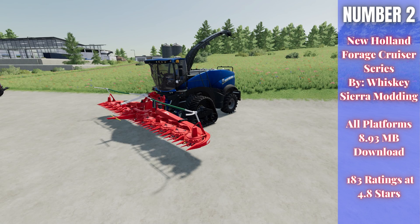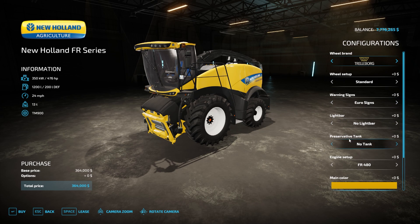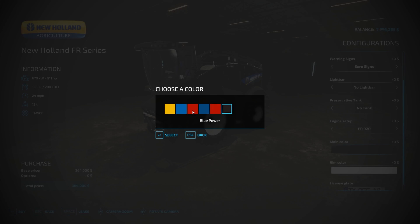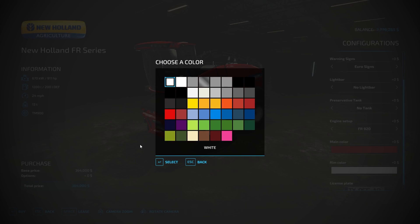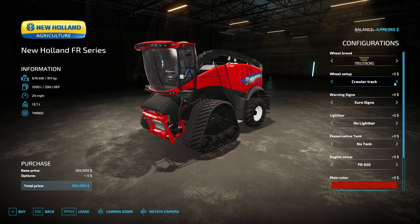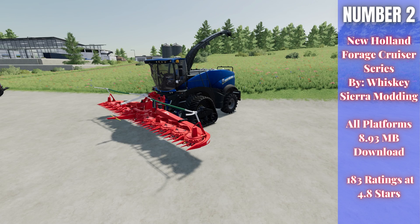For number two, we have the New Holland Forage Cruiser Series by Whiskey Sierra Modding. This is 8.93 megabytes to download for all platforms, currently rated 4.8 out of 5 stars with 183 people having rated it. This thing is just a beast of a machine. It has a metallic paint color option, and if we take a look in the store, you can upgrade the engine all the way up to 911 horsepower. The main color has several options including a red candy color and blue power color. You can also choose black, regular New Holland blue, or New Holland red, and there are several rim color options. For wheel setup, you have standard, wides, twins, and big crawler tracks. It's fantastic to see some really cool tire options for a forage harvester.